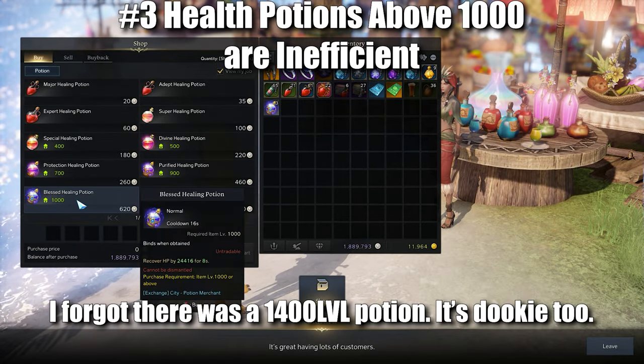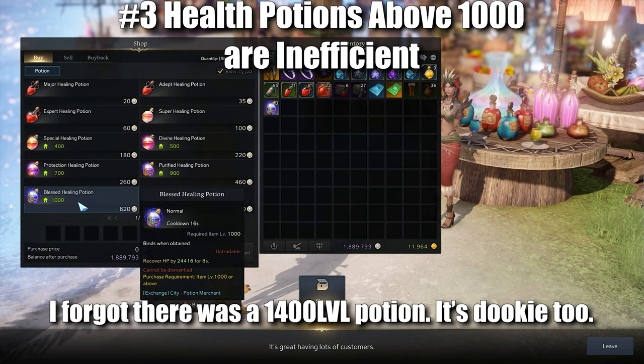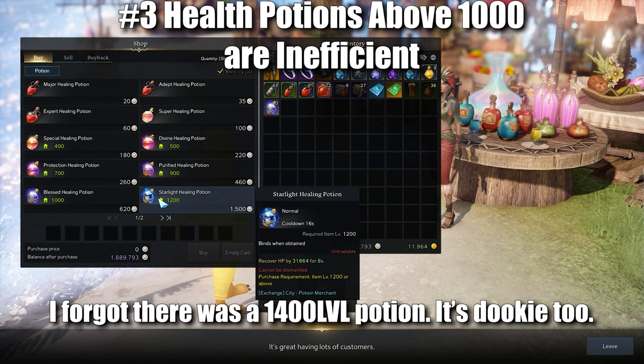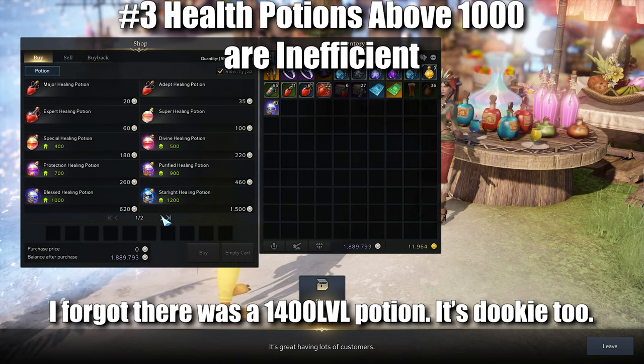For number 3, the highest level health potions are one of the worst things to spend silver on. At 1500 silver for 30k health, just don't do this. The second highest level potion costs less than half and is way more efficient. You'd be better off killing mobs for collectibles in Punica and picking these up as a byproduct. I'm not always patient enough for this, but I will buy my potions and try my best to never use them.